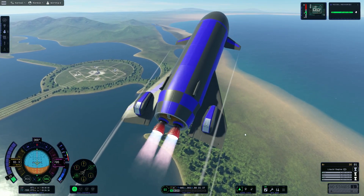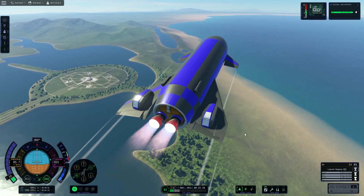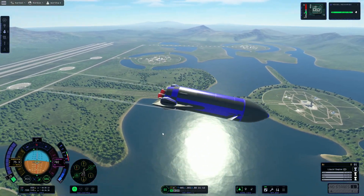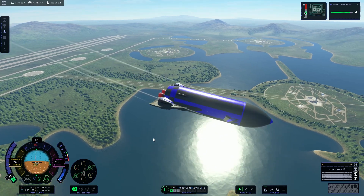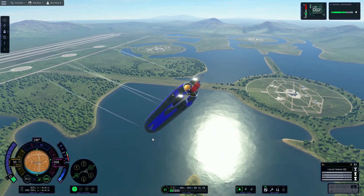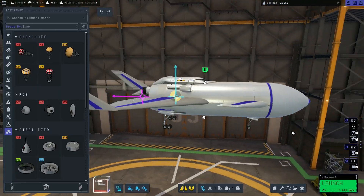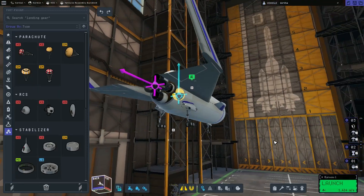When I dove in and started fiddling around with this update, my big objective was to try something out with the re-entry heating. I gradually came to terms with it needing to be a space plane, and not just a booster with some wings on it. So I went back to the drawing board and figured out a way to just make it an aircraft.